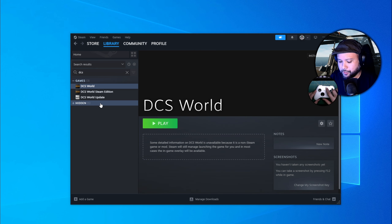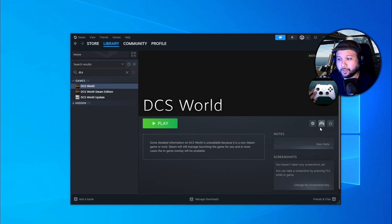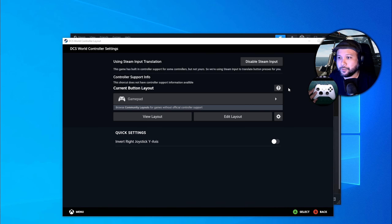Once you've enabled support for your respective controller, connect it to your PC via Bluetooth or wired connection. Once connected, a new controller logo will appear. Depending on which version of DCS you have — Standalone or Steam Edition — click that controller icon and set up your controls. From this point on, you can use your controller to navigate the menu.